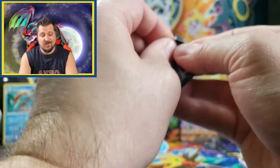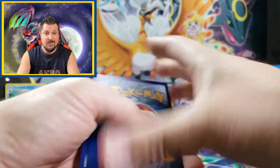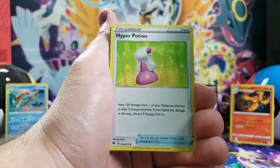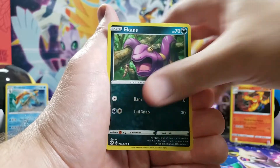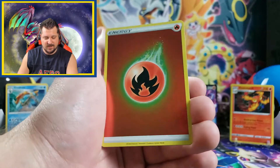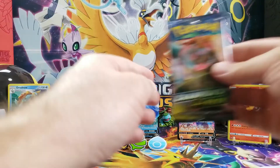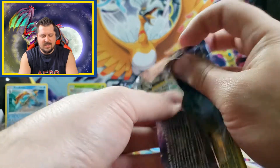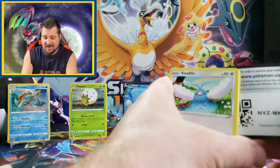First pack in this gym pin collection turned out really well. Let's see how the next two turn out — can we get any more ultra rare hits? We got water energy, Hyper Potion, Rotom Phone, Full Heal, Sizzlipede, Purrloin, Ekans, Potion, and a reverse holo fire energy — I love reverse holo energies, that looks nice. And the holo card: holo Altaria. Last pack coming up, let's see if we get something really awesome.